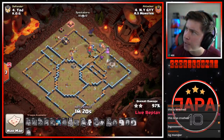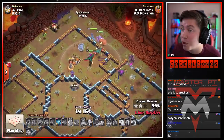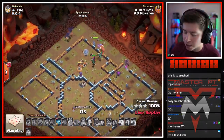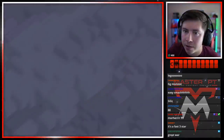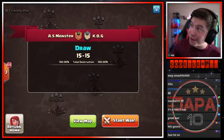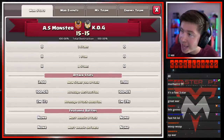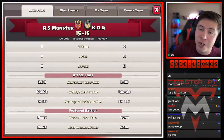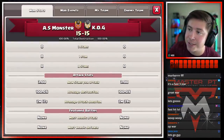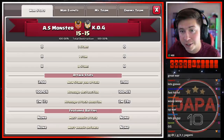Ladies and gentlemen — the perfect perfect, the double perfect! What a match to watch today — with over a minute to spare! That was a great war. As we check out the war stats: it's a perfect draw, 15 to 15. But the time tiebreaker — average attack duration — is in favor of AS Monster: two minutes and 17 seconds compared to two minutes and 39 seconds for KO G. AS Monster wins!